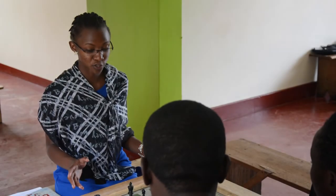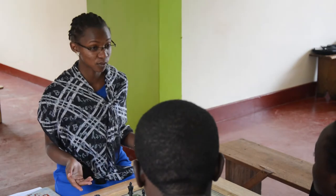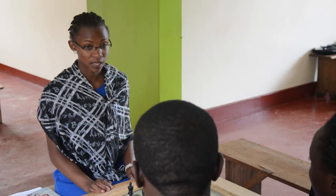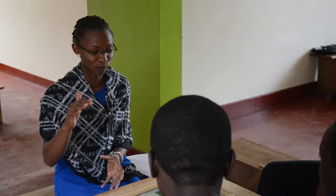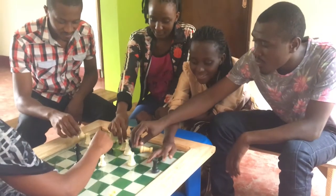Today in our lesson we are going to look at the rook. It can also be called a castle. You can see it sits on the last two edges of the board and can act as a wall. I want us to find out which pieces can stack on top of each other to make a big tower — can you all try that?